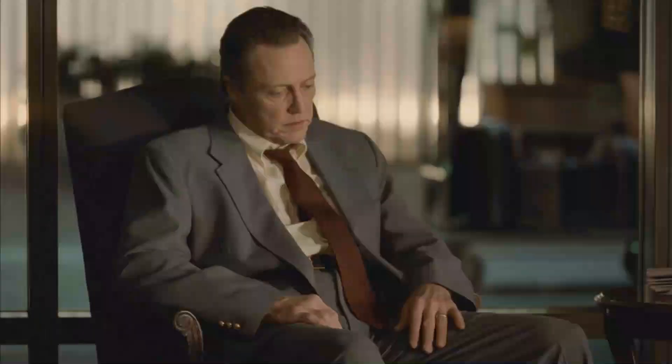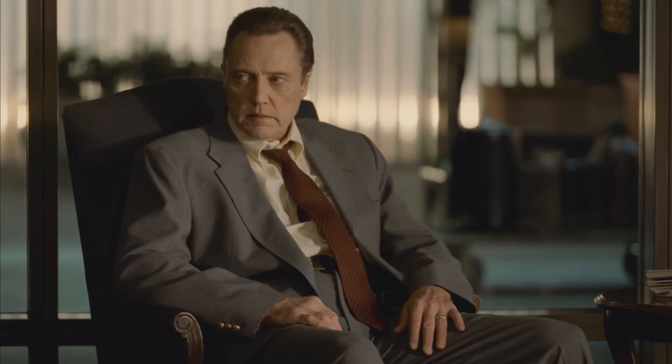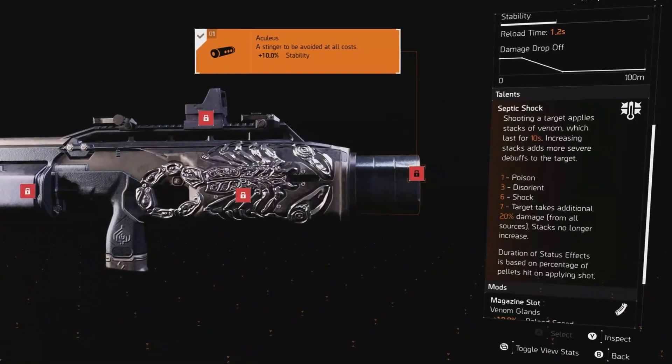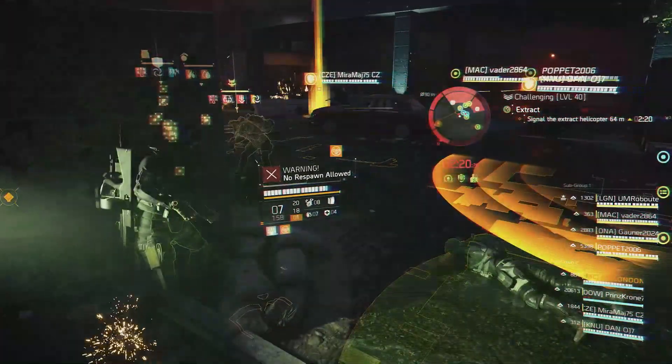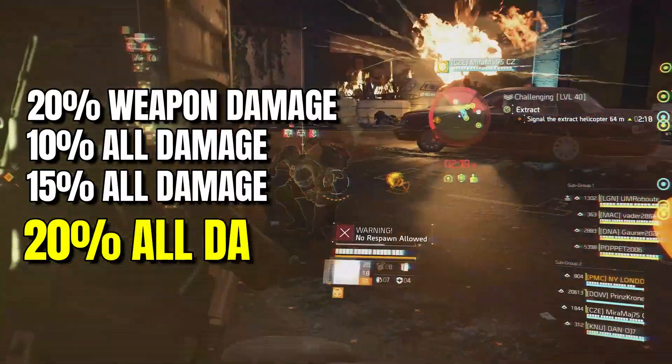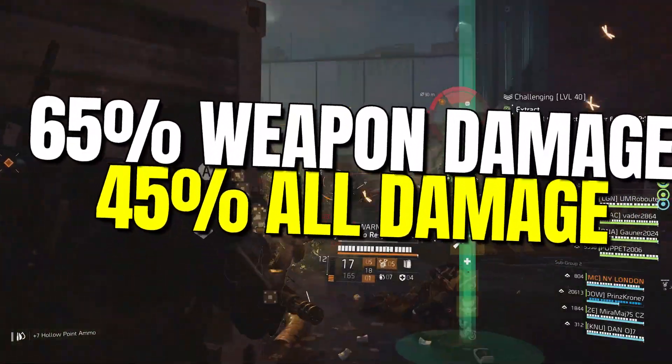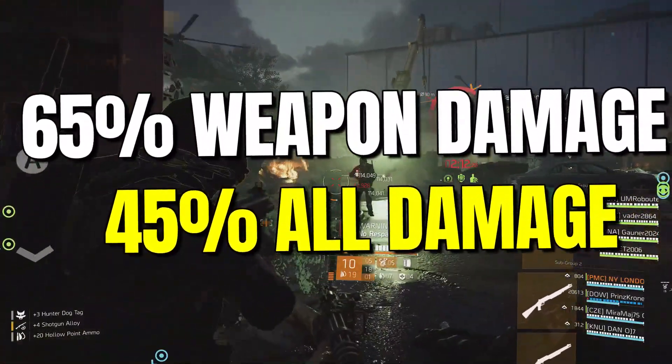Let's be honest — when you need a shotty in PvE, the Scorpio is everyone's weapon of choice. This is the perfect gun for this build because it applies status effects and so will trigger Rules of Engagement, Perfect Opportunistic, and at seven stacks it provides a further 20% all damage buff. Even hunters will be melted with the 65% additional weapon damage and 45% all damage.